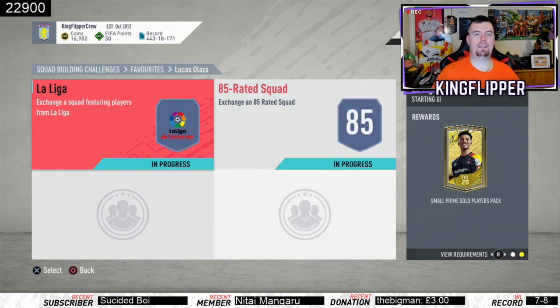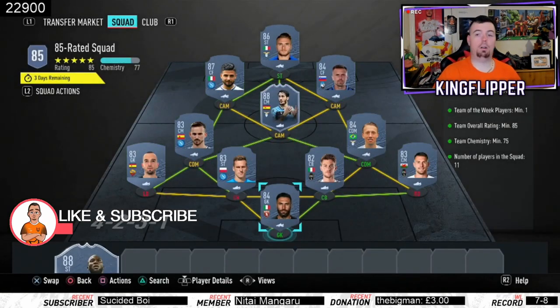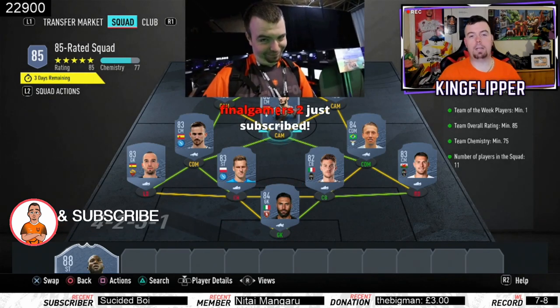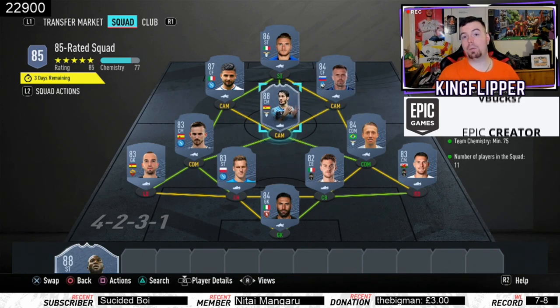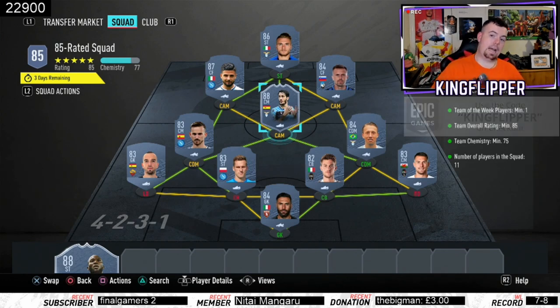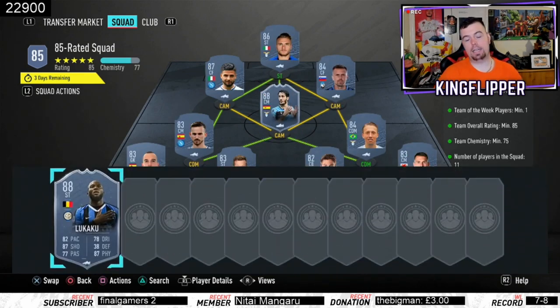The 85-rated squad SBC has pretty much the same requirements - Team of the Week minimum one. The good thing is there's a choice of TOTW players: you can use Alberto, Lukaku, or Ilic - both Ilic and Alberto are 84-rated standard. Alberto's TOTW card at 88-rated is currently cheaper. Team rating of 85, team chemistry of 75 minimum - we're on 77. No position changes or loyalty needed, 11 players in squad. We've got Italian league players again, with options for Lukaku or Ilic.